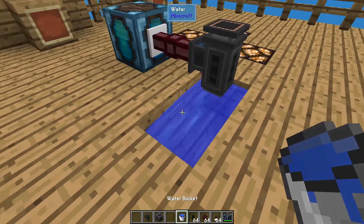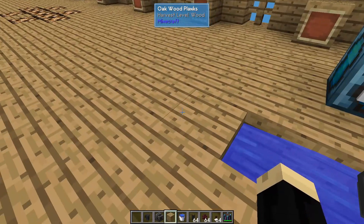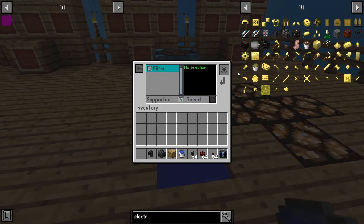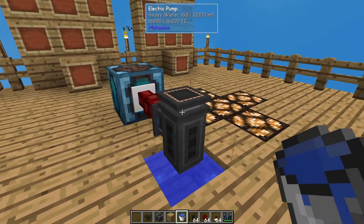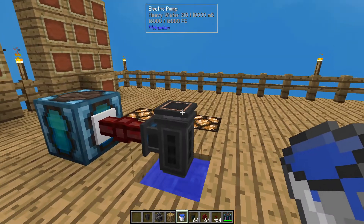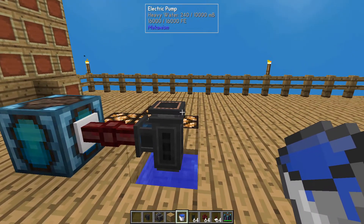Then we're going to go ahead and put the water underneath and fill the hole. Now we click inside — we'll see that it's got plenty of power and it is starting to generate heavy water. You can go ahead and put speed upgrades or power upgrades in here, whichever you want to use. It is compatible with speed upgrades, and that might make this run a little bit faster. So that's the first component we're looking at.